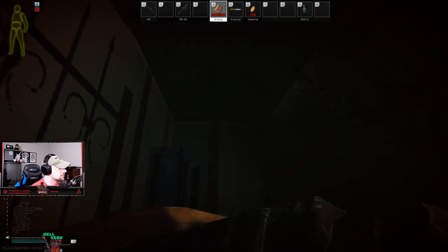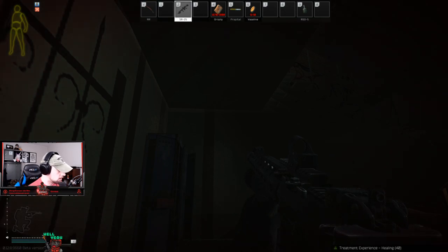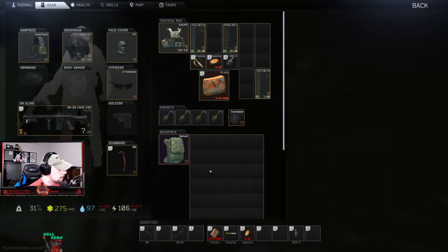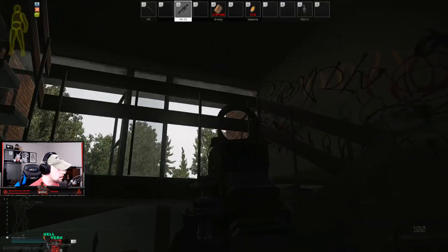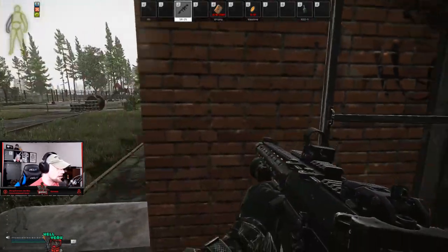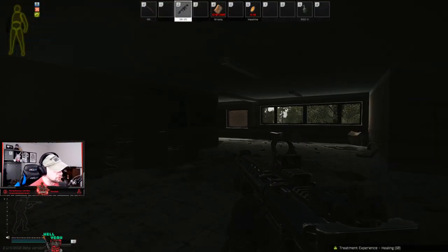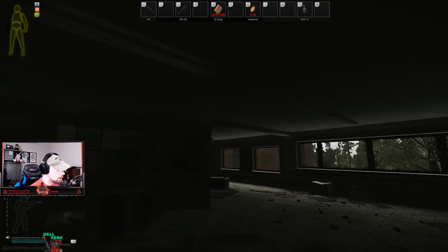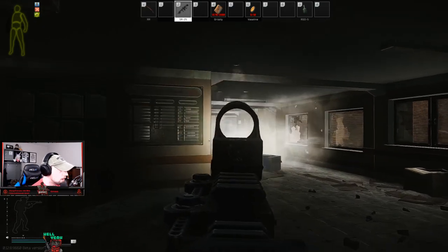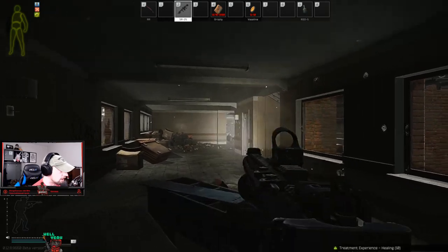I don't know if that's boss scab or someone else. I'm hearing some footsteps which I think is outside the building, so we're gonna check real quick. We're gonna throw our nades to push them back. They're inside the room to our left — both of them.